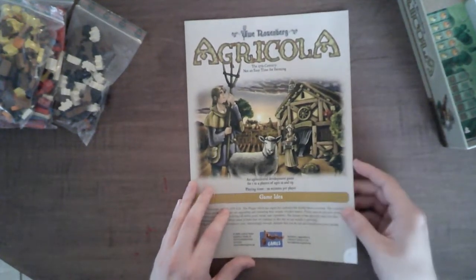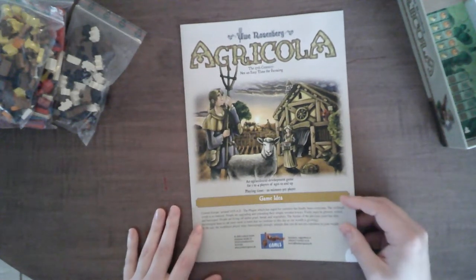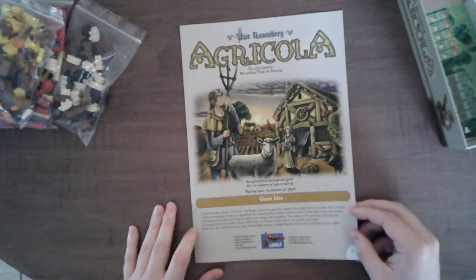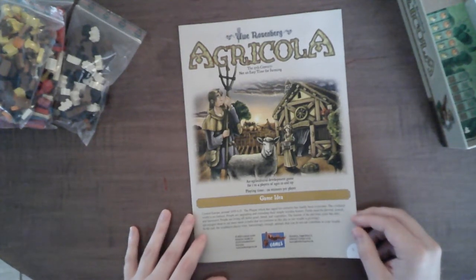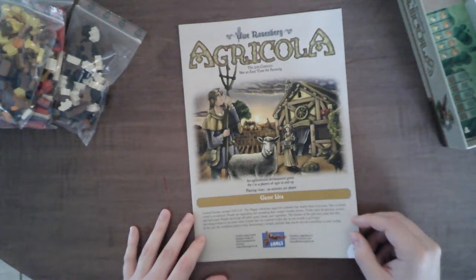An agricultural development game. Central Europe around 1670 AD. The plague which has raged for centuries has finally been overcome. The civilized world is revitalized. People are upgrading and extending their simple wooden houses. Fields must be plowed, sowed, and harvested. People are living off millet, gruel, bread, and vegetables. The famine of the previous years has also encouraged them to eat more meat — a habit that we continue to this day as our wealth is growing. In the end, the wealthiest player wins. Interestingly enough, animals that you do not eat contribute to your wealth.